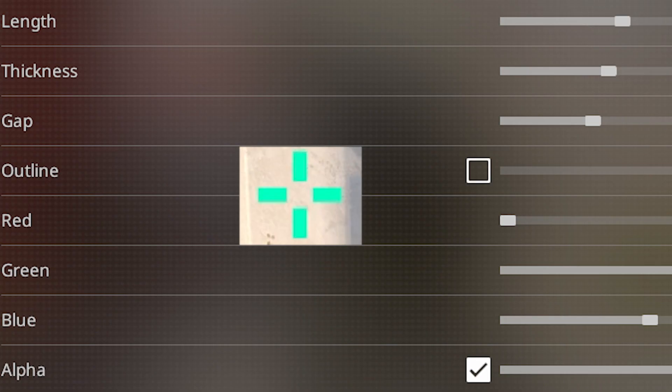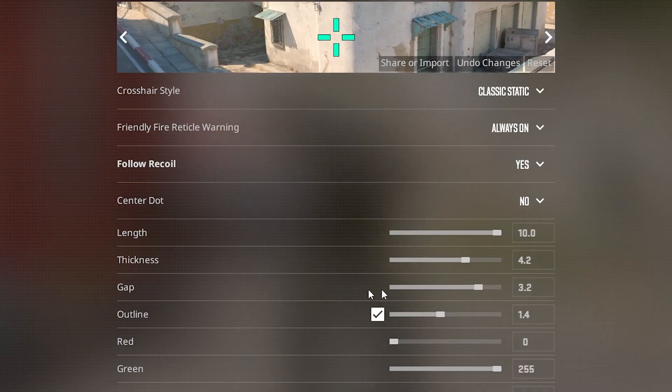Here you'll find five different sliders for length, thickness, gap size, outline, and alpha. Any changes you make will be reflected in the preview up top in real time.